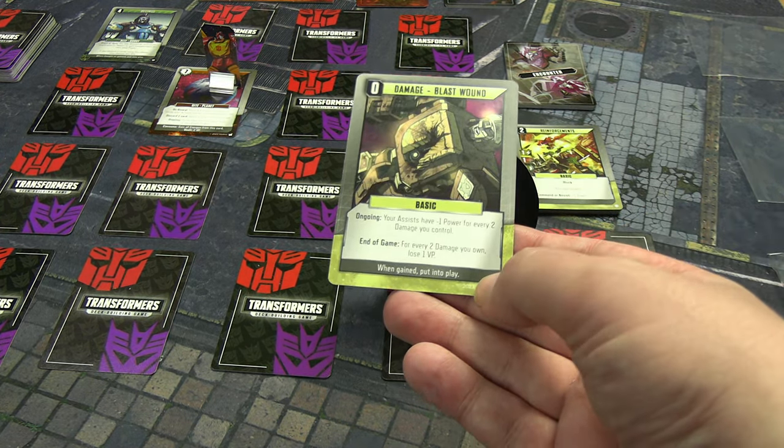We're still standing right here — please be the zero-movement card. Of course it's not. He's moving exactly one, boops us, and we get an ambush card — it is damage, a blast wound. Really, really rough.